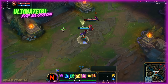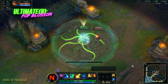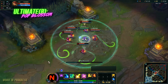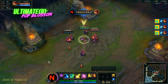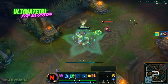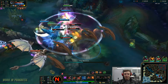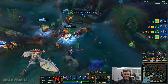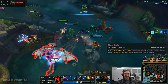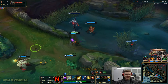Last but not least, her ultimate Pop Blossom: Nico begins charging herself with spiritual essence, then leaps into the air, gains a shield, and slows nearby enemies before releasing energy upon landing to massively damage and stun enemies in a large area. When disguised via Inherent Glamour, enemies won't see Nico's initial charge-up, giving them much less time to dodge the detonation. The base damage isn't insane, but the AP scaling is exceptional, and you get a shield based on how many enemy champions are nearby when you detonate.